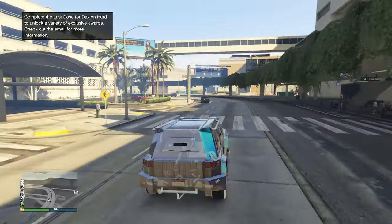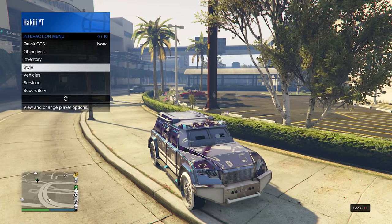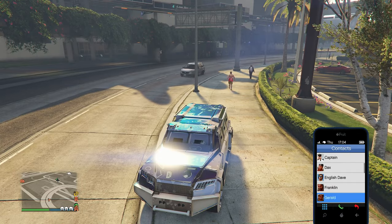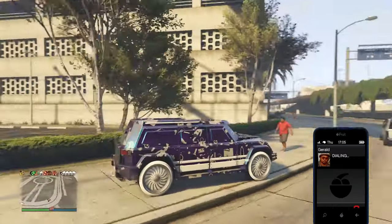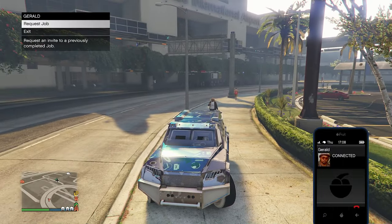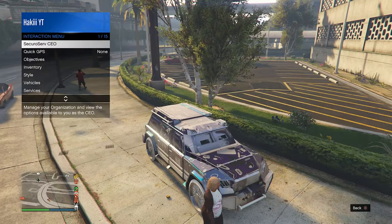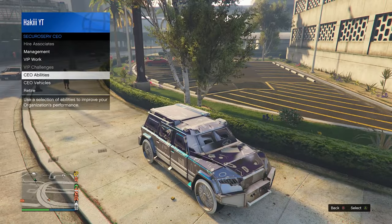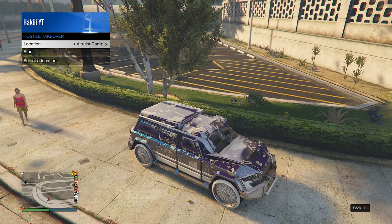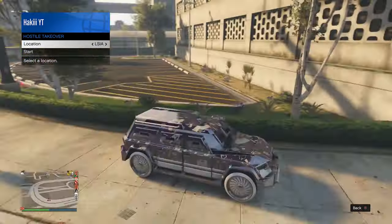First one is the Unmarked FIB Buffalo — a really cool type of police car. Register as a CEO, open your phone, go into contacts, and request a job from Gerald, Martin, Ron, or any of those people. Once you have that job in your job list, open the interaction menu, go into CEO menu, then VIP Work, then Hostile Takeover, and make sure it's set to LSIA. Make sure you're at the airport.